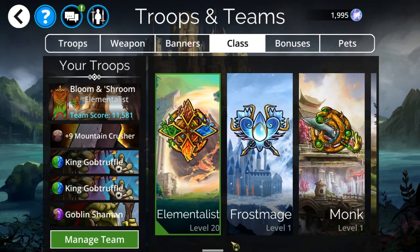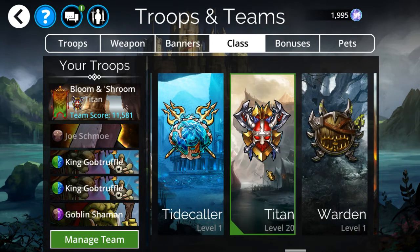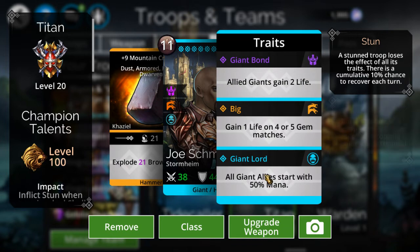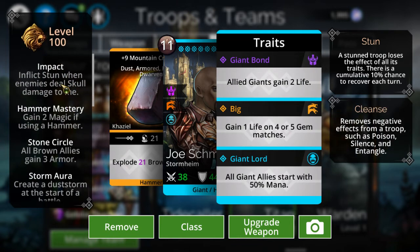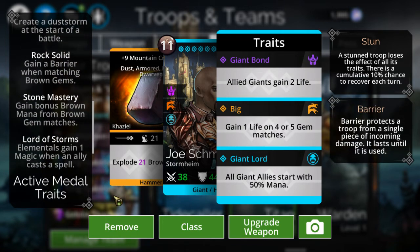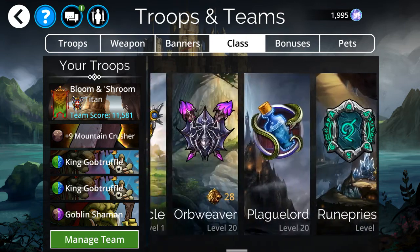Let me switch back to Titan to kind of show you the resemblance. The forest troll I showed you is also a giant, so he would also start with 50% mana. But if you look at the resemblance — I've got Impact, and Elementalist also has that. Elementalist has this, this, and this as well. So yeah, I've basically followed my new class, the Elementalist.